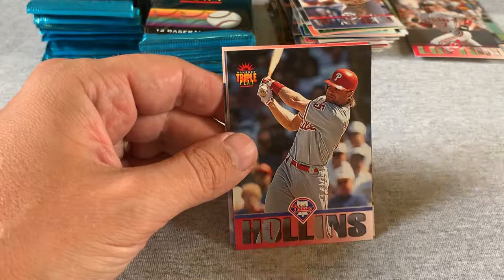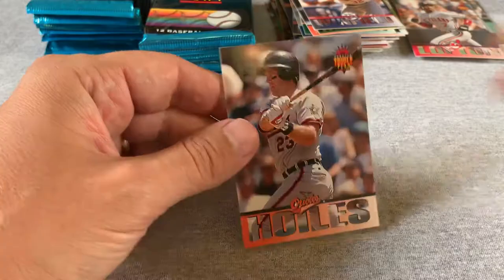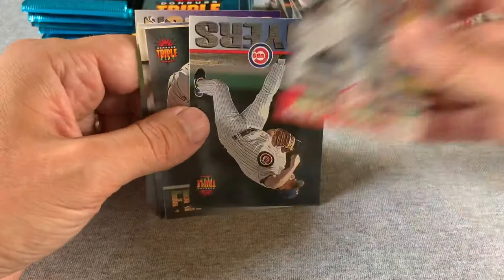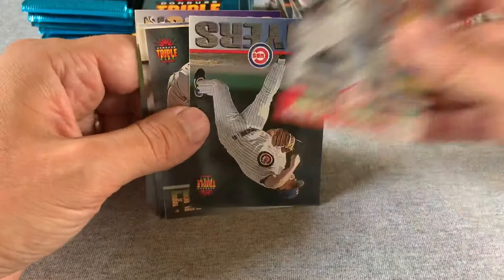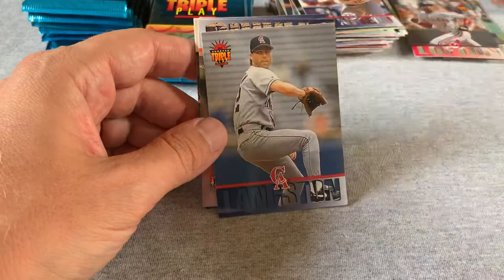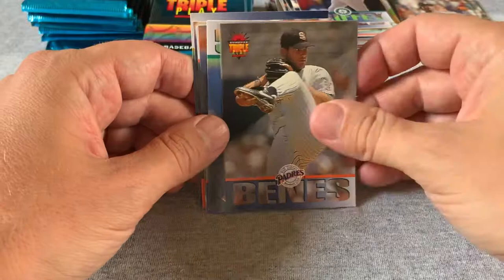A dud pack. A rough stretch of cards here. Chuck Knoblauch. Not much in those last couple. Still need to find a Cal Ripken. There's a Ken Griffey — one of the better cards from this set. Langston, Andy Benes. And there's a Cal Ripken! Just in one random pack you get a Griffey and a Ripken.